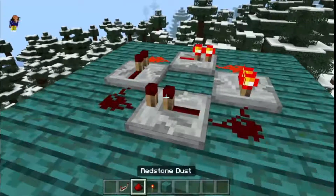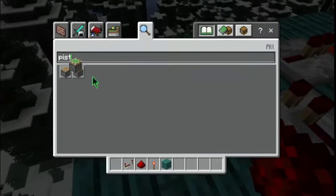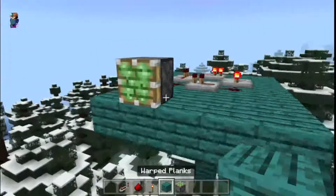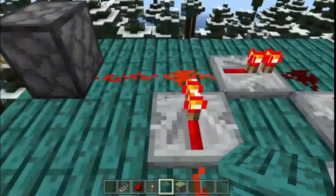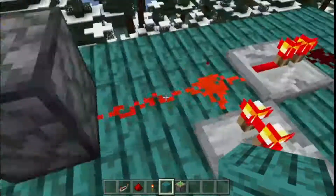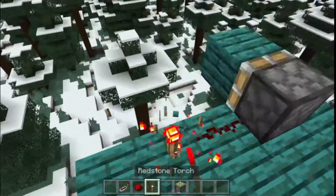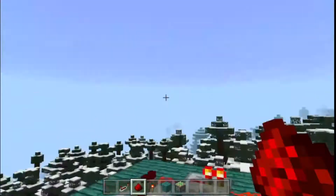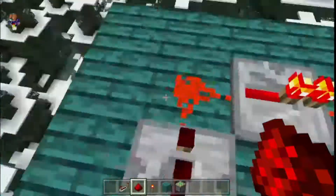Just to show you how overpowered this is — look, it's just infinite! This is so good if you have a build that needs pistons repeating over and over again. You don't want to keep manually doing this — that takes forever. But with this little contraption you don't have to do anything. All you need is four redstone repeaters and four redstones. Yes, it's that easy.